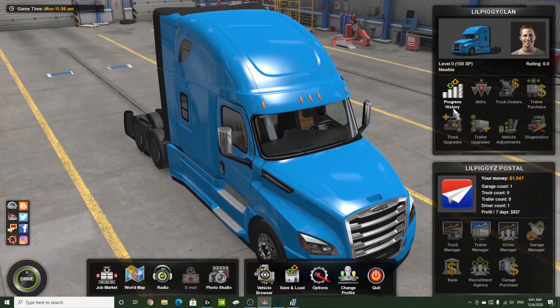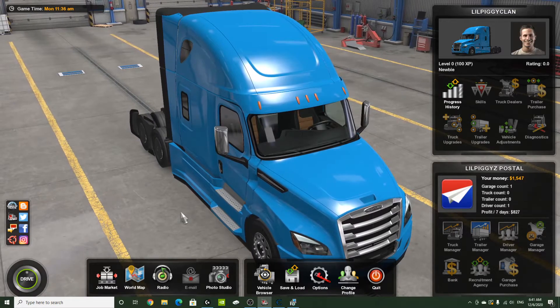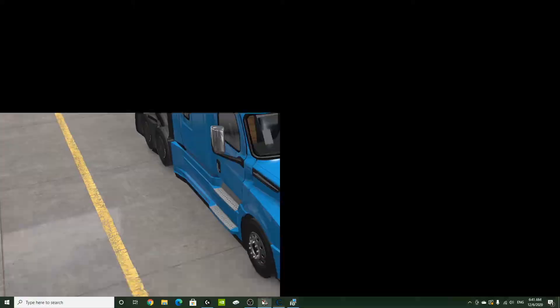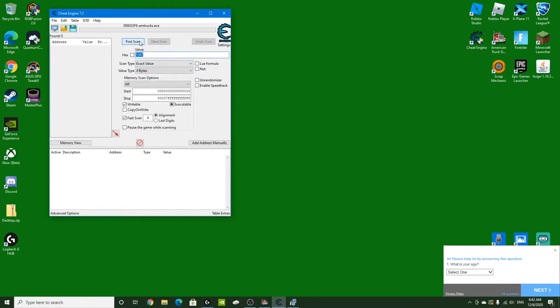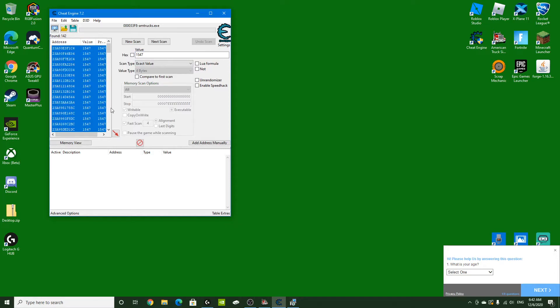In Cheat Engine, enter your current money value and hit Next Scan. It should narrow down the results and the address should appear here. If it's not there, you can try First Scan again — it doesn't usually work on its own, but let's do it for the process. You can also just enter the value and do a Next Scan to narrow it further.